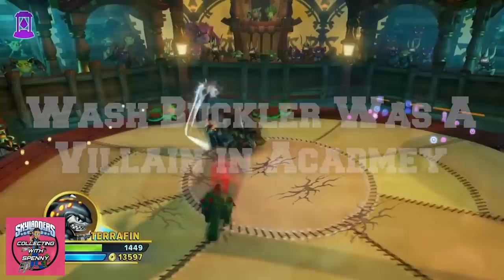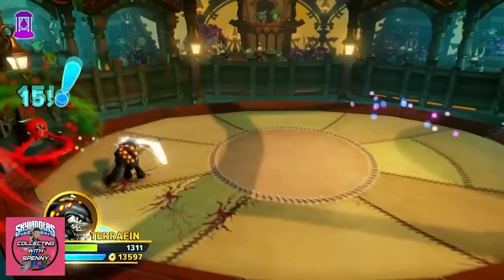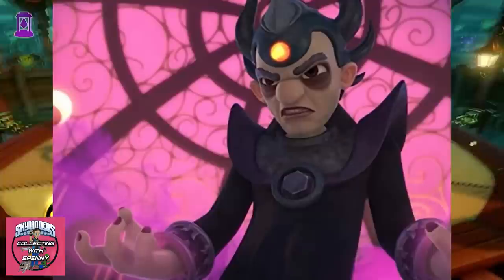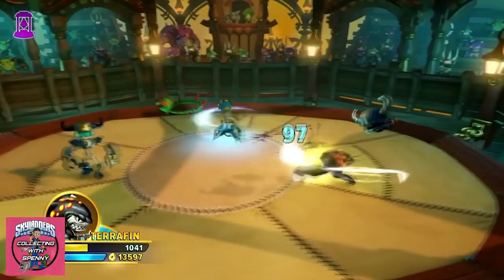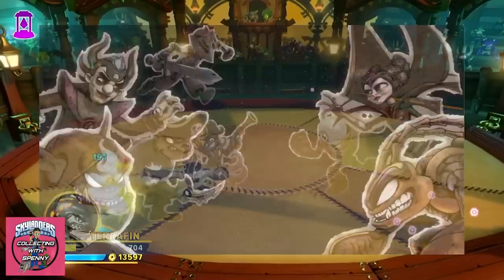Wash Buckler makes only one cameo in all of Skylanders Academy, in the episode Power Struggle during Master Eon's flashback. He appears to be siding with Strykore — the Light Eater and Ultimate Evil, the overarching antagonist of the entire show. As punishment for his evil actions in the Great War, Wash Buckler was sealed within the Book of Dark Magic, though he still orchestrated most of Season 2's events to gain his freedom.